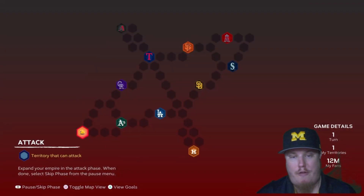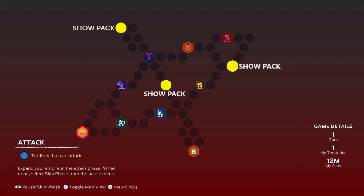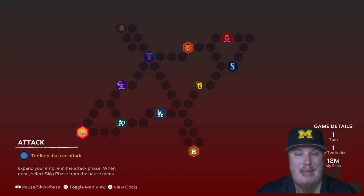One more time, heading over to the West map — all five AL West and all five NL West teams. The goals are all the same, and I'll show you here where those hidden rewards are — those three Show Packs hidden on the map — so you know what you need to do to get these done.